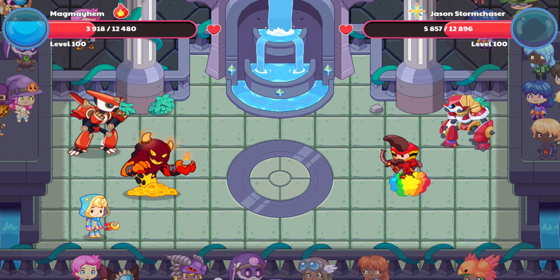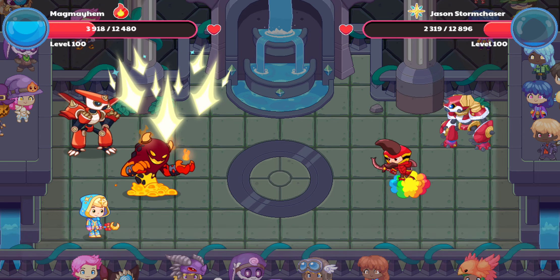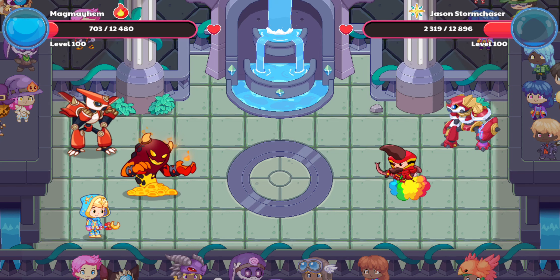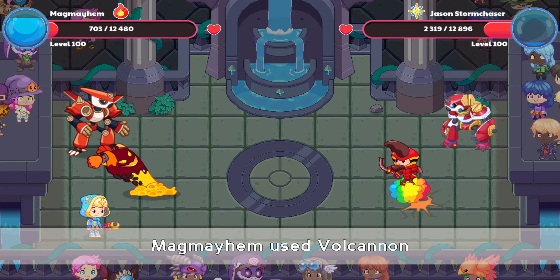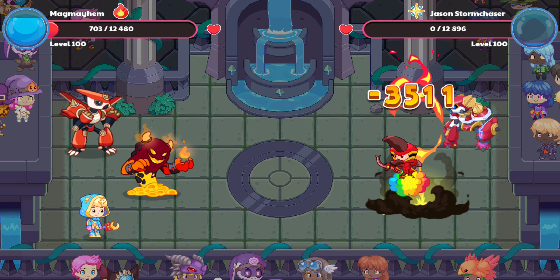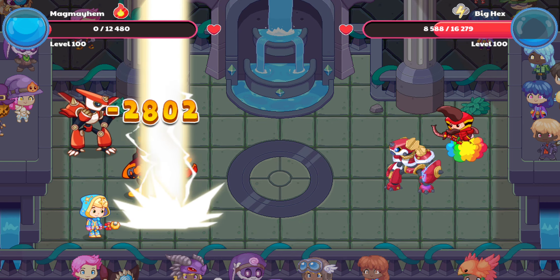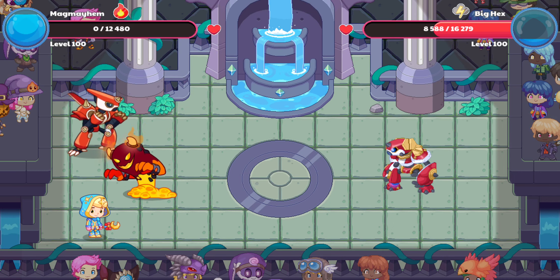Pets have a 100% chance of direct aiming. But Big Hex is going to finish Magma Ham off of it. Wait, I almost simplified, so... yeah, it's okay. Uh-oh. Oh well.